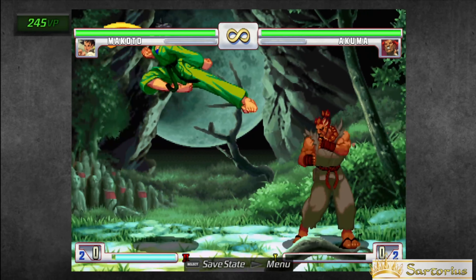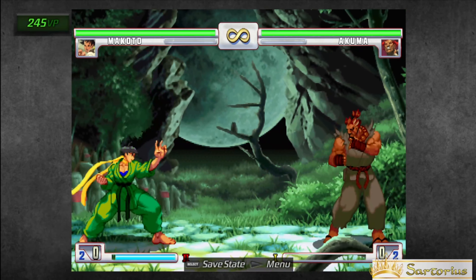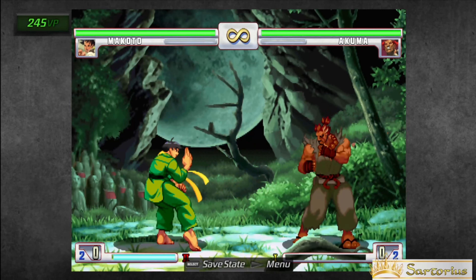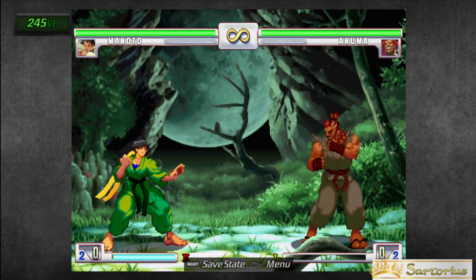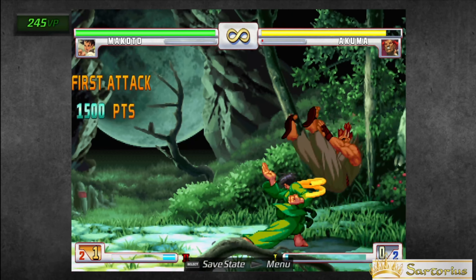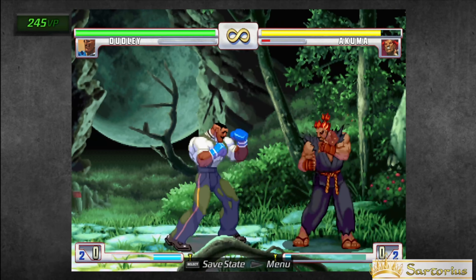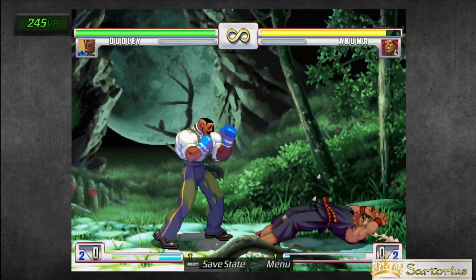So if you notice, when I jump forward, her attacks are all different than when I was jumping neutral. Usually crouching heavy kick is how you sweep, but Third Strike is very different. Characters have different sweep buttons. For example, Makoto's sweep is crouching heavy punch, and Dudley's sweep is crouching medium kick. His crouching heavy kick is a scoop.